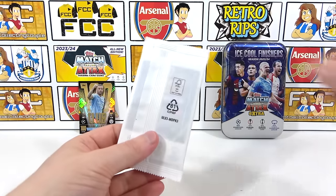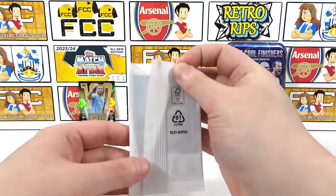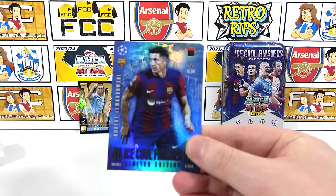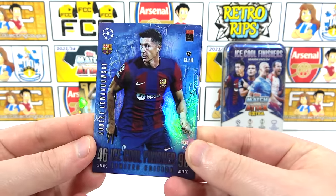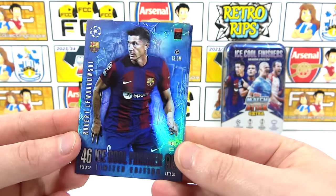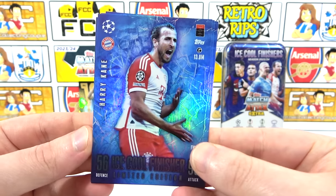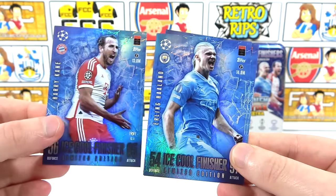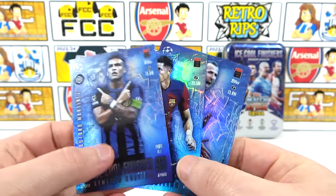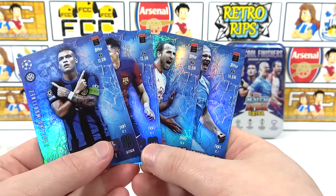That leaves the limited editions — the Ice Cool Finishers. We've seen them before but they are really cool. Lewandowski, look how blue it is. Then we've got Harry Kane — he is everywhere. We also have Haaland — same pose as the tin image — and Martinez. So four awesome limited editions. As we said, there is the Red Hot Heroes tin as well where you get four Red Hot Hero limited editions, but we think this player selection is much better. From our pulls though, we only got a Kyle Walker 100 Club. We peaked today at 100 Club.